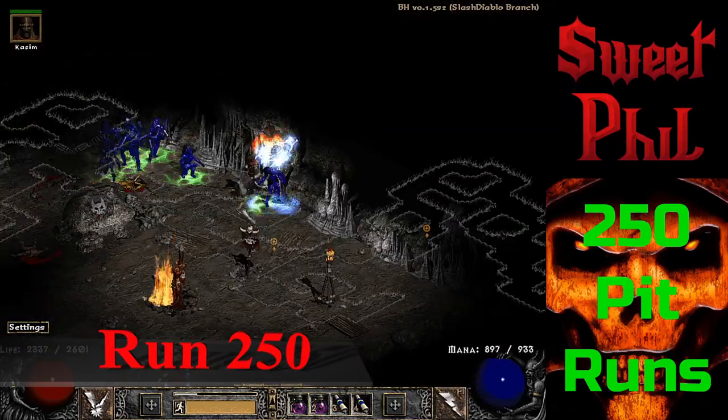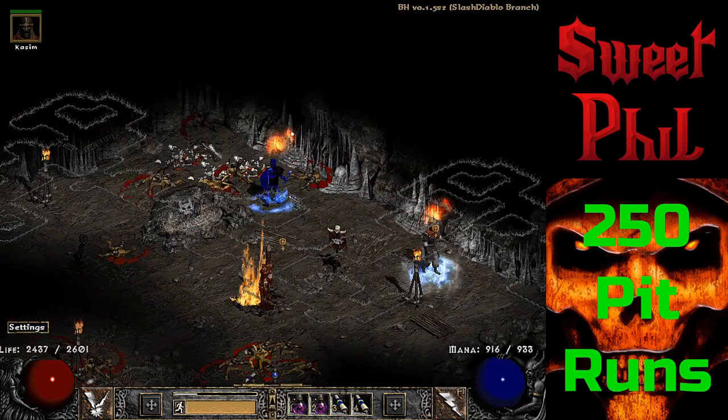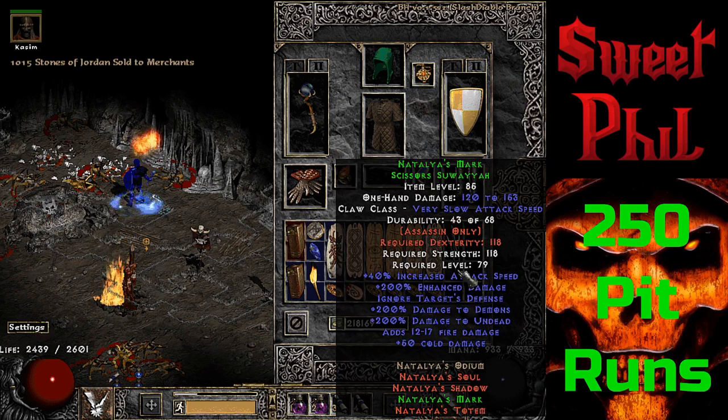On the very last run of the project — run 250 — I'm thinking I'm just going to wrap this up, but they can't stop dropping good items down in the Pits. It's a set item Scissors Katar — and that is Natalya's Mark.